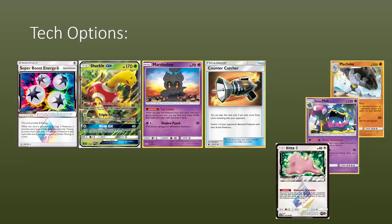Onto tech options: I mentioned Super Boost. If you're worried about opposing Shuckles you can obviously play Super Boost, but I don't really like it because you need three Jumpluffs out in play anyway — that's already a best-case scenario card, and in all other situations it's unusable. A Shuckle GX of your own could be good for mirror matches, giving you a much higher win rate rather than just trying to race. Playing Let Loose Marshadows could also be a pretty cool option — there was a Japanese list floating around with that, giving you some disruption for the opponent as well as extra draws, since this deck can function on a fairly low hand size.